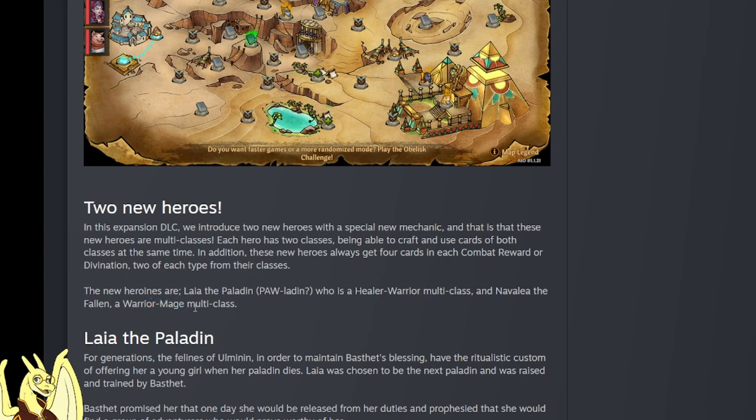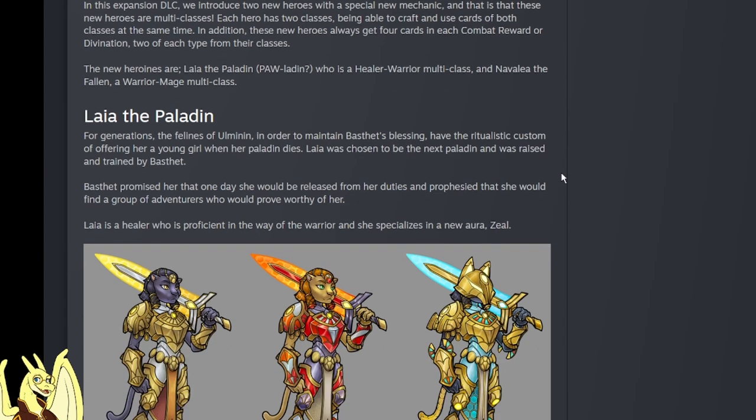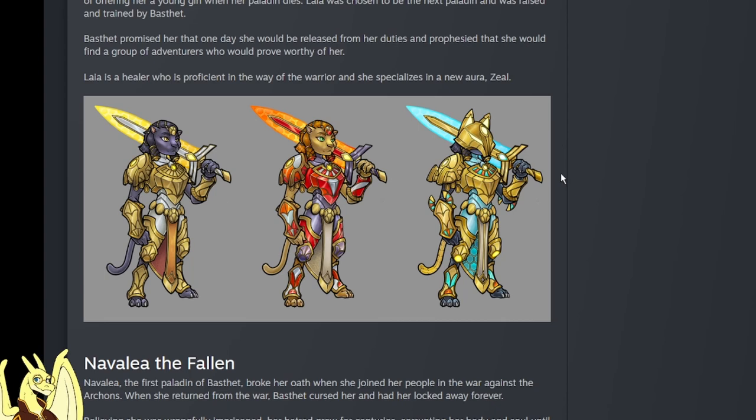Warrior-mage synergy would be awesome because of the blunt - you can do shatter and then pommel, that'd be crazy. And healer-warrior has a lot of good overlapping defensive cards. Laia the Paladin: for generations the felines of Ulmanen, in order to maintain Bastet's blessing, have had the custom of offering a young girl when the paladin dies. Laia was chosen to be the next paladin, was raised by Bastet. Bastet promised her one day she'd be released from her duties and prophesized she would find a group of adventurers worthy of her. As a healer proficient in the way of warriors, she specializes in the new aura: Zeal.